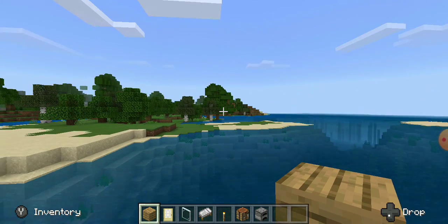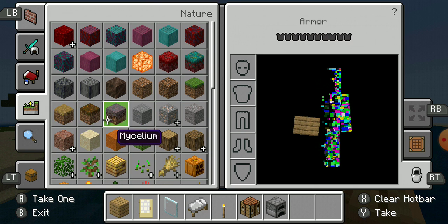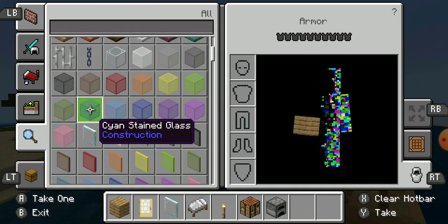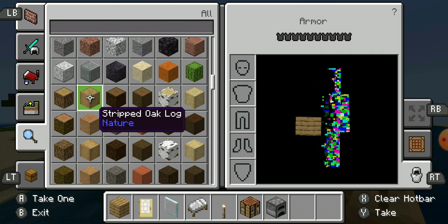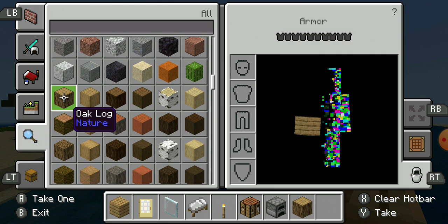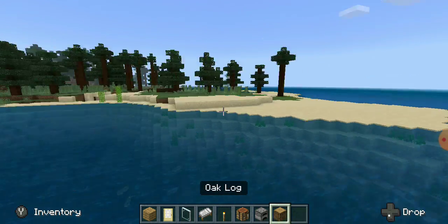That's pretty much all you're gonna need for this. If you guys want to decorate it how you want, go ahead. And we're gonna need logs too obviously. It's not gonna be very high or very nice looking because obviously it's gonna be a survival house, so it's not gonna be the most appealing, but it's gonna have just a basic design.